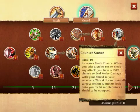Counter Stance increases your block chance, and on any block you have a 100% chance to deal melee damage with your shield to attackers — basically it takes your shield and does melee damage with it. Also, anything in a 10 meter radius automatically locks onto you. So if you think you're losing aggro, pop it.